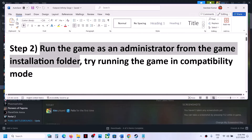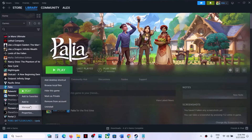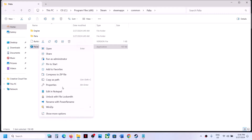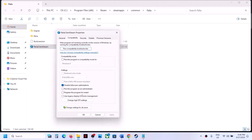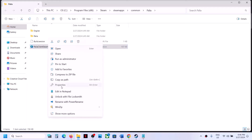The next step is to run the game as an administrator from the game installation folder. Right-click on the game, select Manage, then click Browse Local Files. It will take you to the game installation folder. Right-click on the game exe file, select Properties, go to the second tab, and put a check on 'Run this program as an administrator.' Click Apply, then OK, then double-click to launch the game.